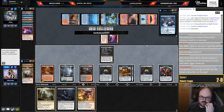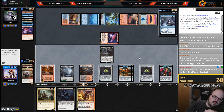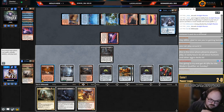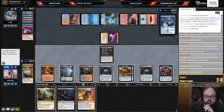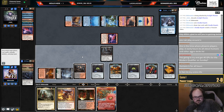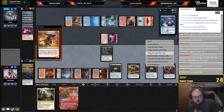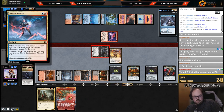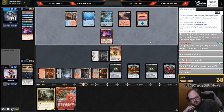Discarding a second Phoenix — draw Mayhem Devil. Where are we going? Now is probably a good opportunity to Dispute. Dispute, sack Food, draw land, play Devil. I don't even know. We know they have Trespass in hand. I'm probably not getting another turn here. I don't know that there was much I could have done differently this game — their hand was just kind of loaded.